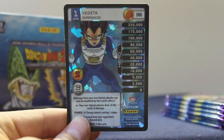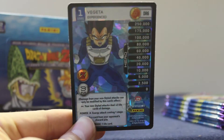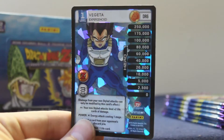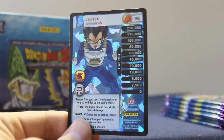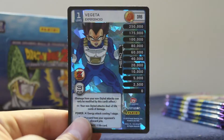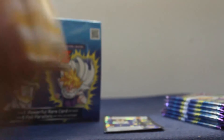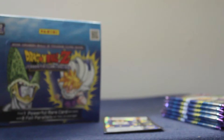I got a Cell personality set in my starter deck and I got a Vegeta dragon rare — that's badass! I mean, Gohan Super Saiyan level two would've been the ultimate prize, but this is awesome guys. I'll be back soon — last six packs are coming up.